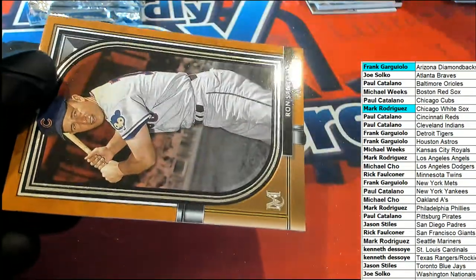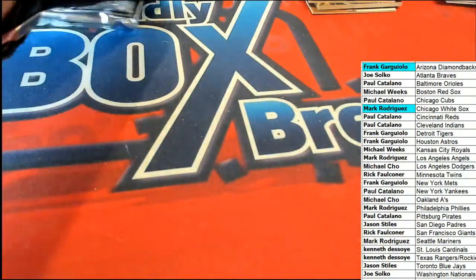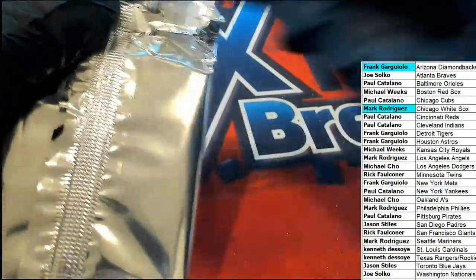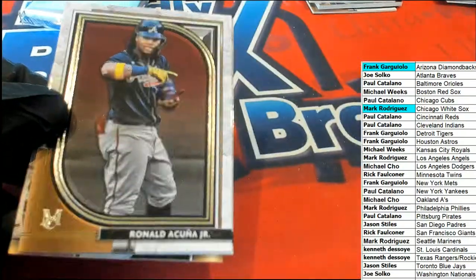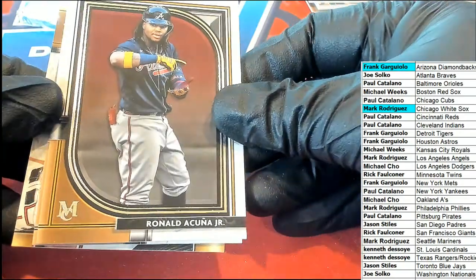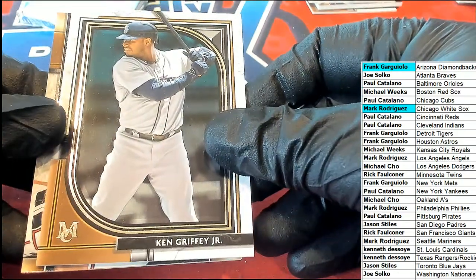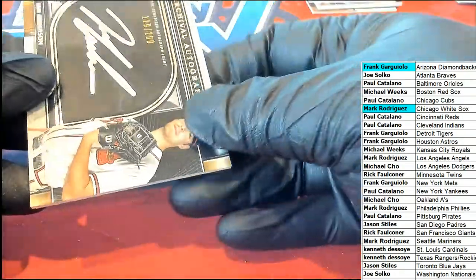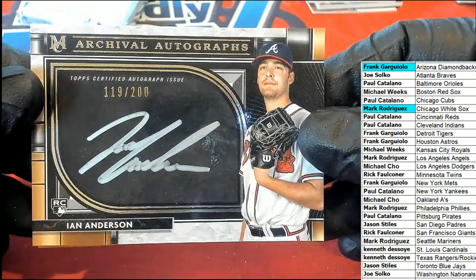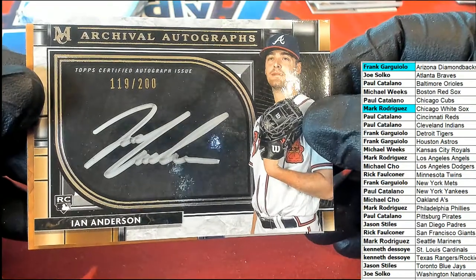Game used memorabilia, my friend. Old school Cubs. Nice Acuna. King Griffey Jr. And here is an Ian Anderson — oh my. Joe, congratulations! Archival autographs, Ian Anderson rookie with silver ink. Nice hit.